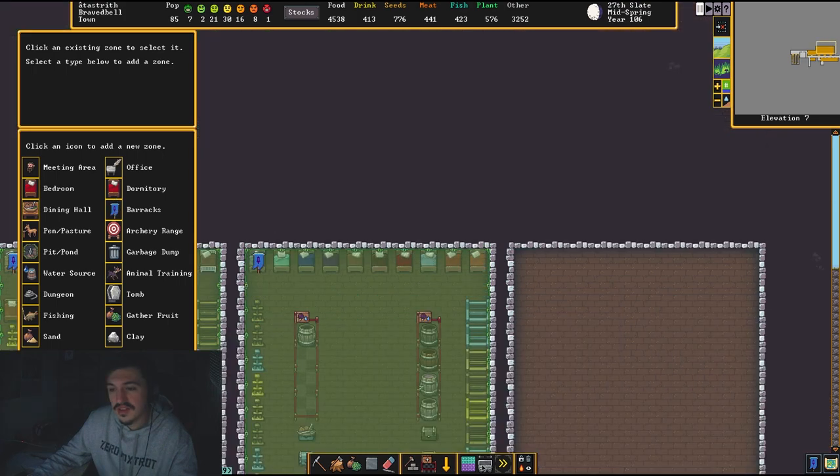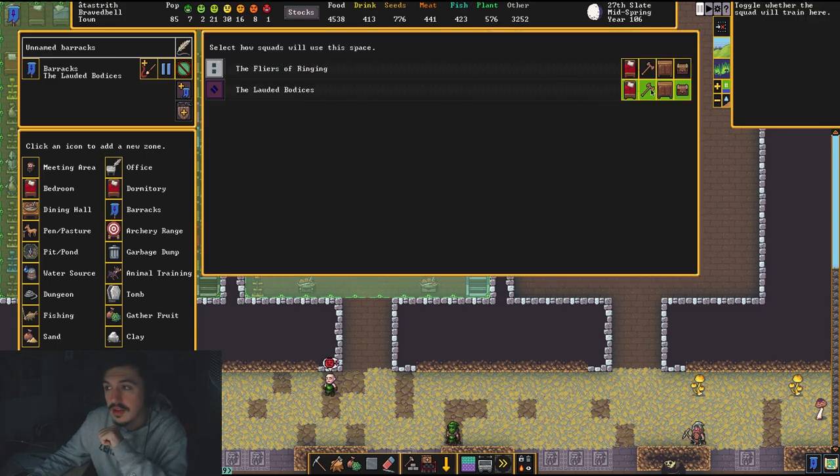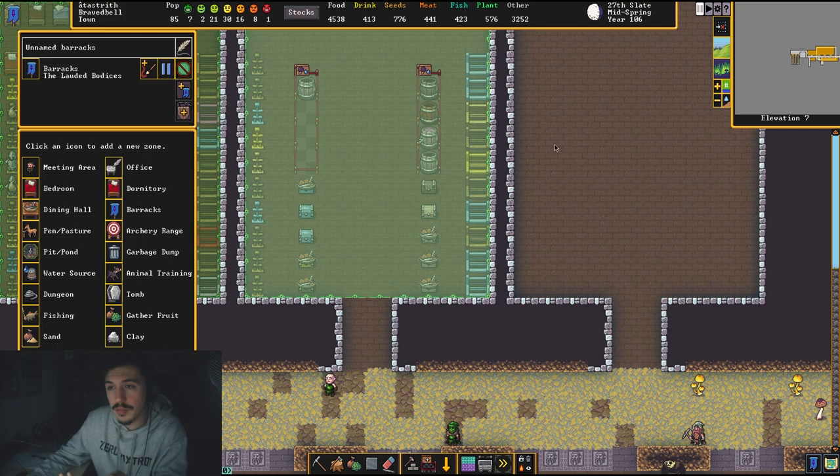To zone the barracks, go to Zoning, click Barracks, select it, and you'll see a little menu. Click the banner/squad icon and tell them they can sleep, train, and store their weapons and individual equipment in the barracks. Weapons and equipment go to your armor stands and weapon racks, regular inventory goes to coffers or wooden chests, training just needs open space, and beds are for sleeping.